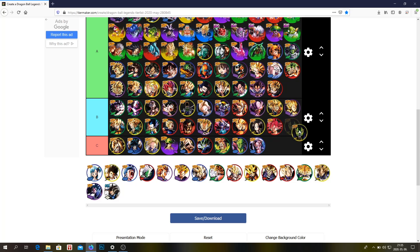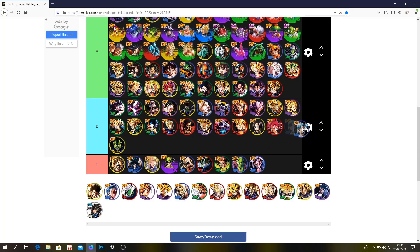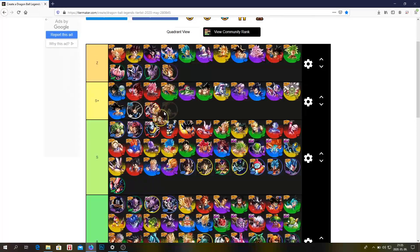Demon King Piccolo — B tier. Bulma — B tier. Zenkai 7 Kid Goku — Z tier, easily. One of the best units in the game — he's probably the best unit after Zenkai 7 Beerus, Cooler, and Buu.